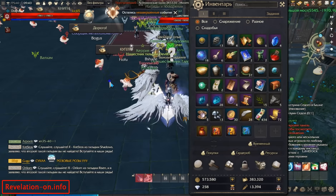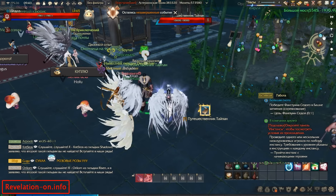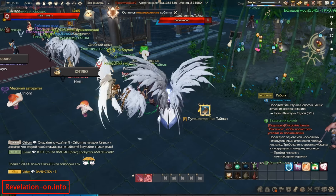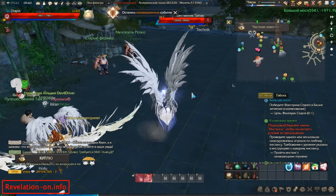Now, how do you actually complete this quest? This quest on the English server is called Exploring Crossing Ausgis. To complete it, the best way is...